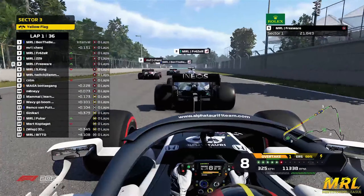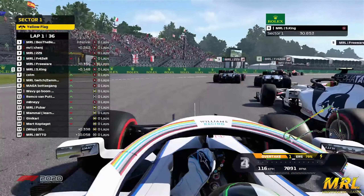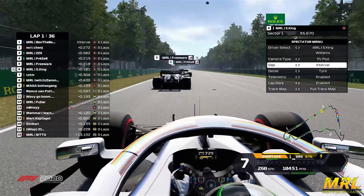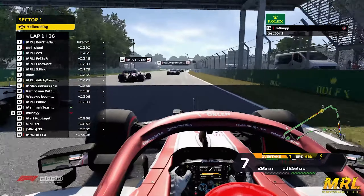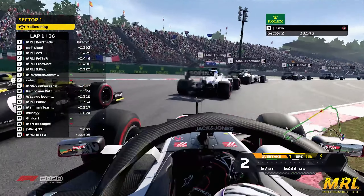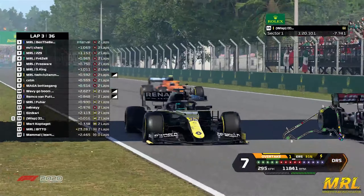You can't win the race in turn one, but you can certainly lose it. The lights are all red, everyone's revving up, and away we go here for Mexico. Shen Jay looking like he's got a pretty poor start - Ben has already passed him. Frazier looks like he's got a nice start on ZZ9, they're both side by side. Shen Jay trying to slipstream Ben coming down towards turn one. Ben is still in P1, the two Mercedes are side by side, ZZ9 holds on to third.